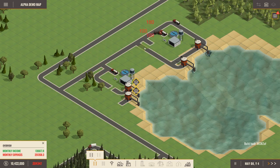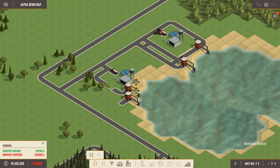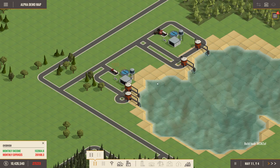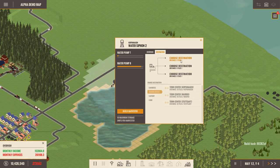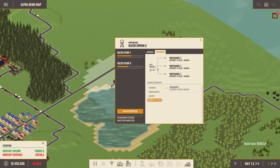I guess we can do this. I'm going to make it a bit closer — like that. I mean, I don't actually need a road, I think. We'll see. Okay, so you guys are making water now. Let's send all of you to the orchard.